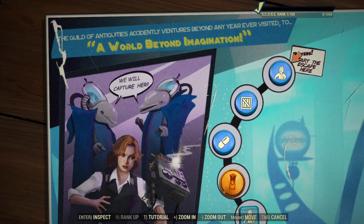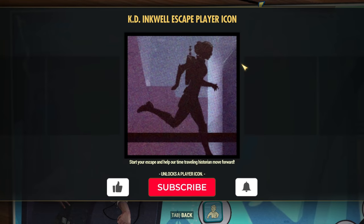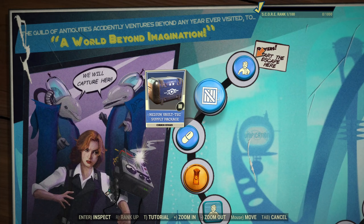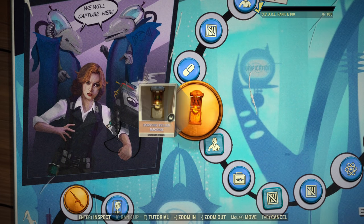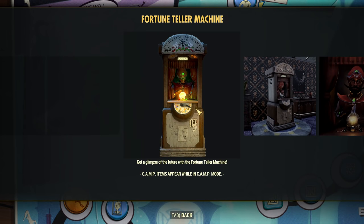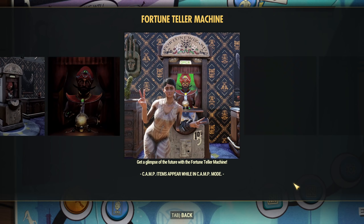Let's start from the start. First we have Kid Inkwell Escape player icon — I would not be too impressed with that. Next we have a Voltex Supply Package, we know them already from the past, Carryweight Booster, and here we have Fortune Teller Machine.